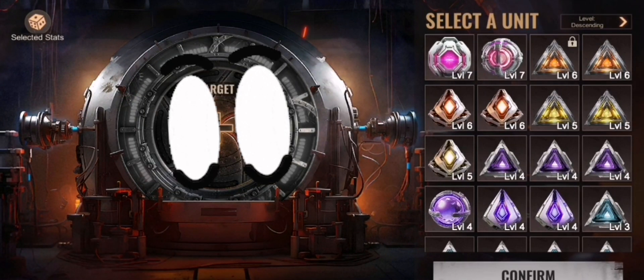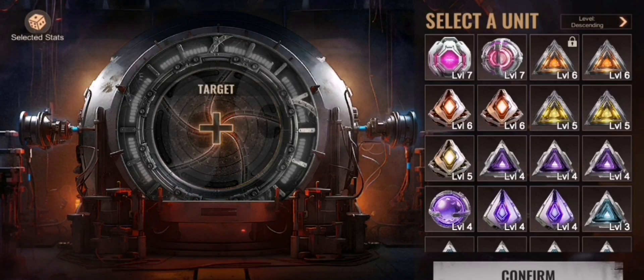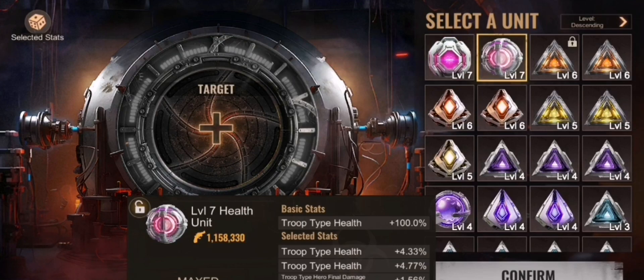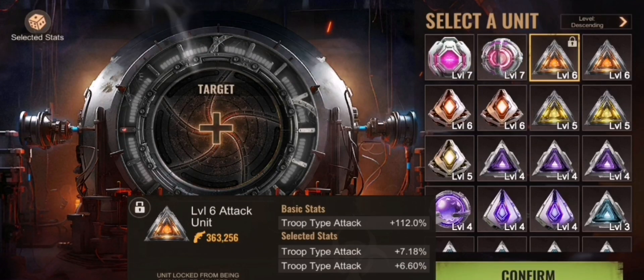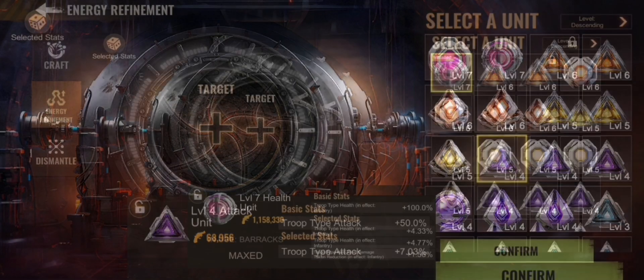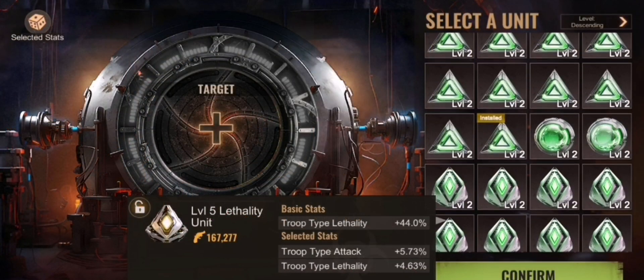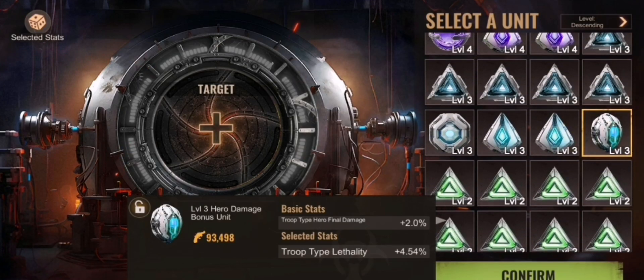There are various levels and in total six versions of these gems. There is a defense unit, a health unit, an attack unit, another health unit, and then two units which are really rare: the hero damage bonus and the hero final damage reduction bonus — those are the six total.